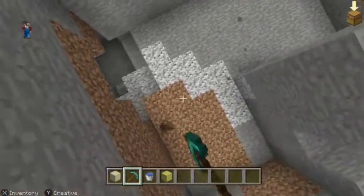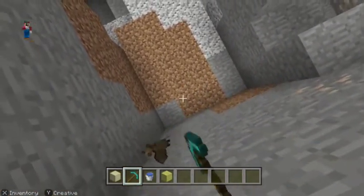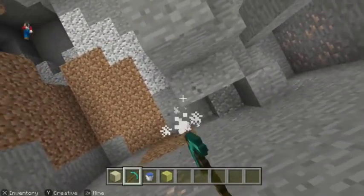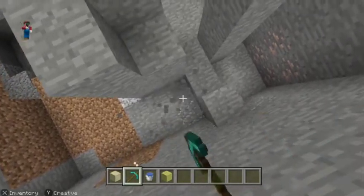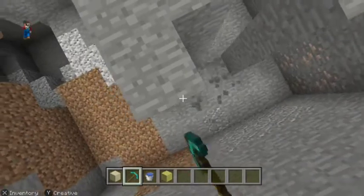Oh look, a bat. A bat friend. Killed bat — no, he's a friend. We won't kill the bat, he's a bat friend, cause he's a friend. Unless he's stupid enough to get in the way of the axe, which this one was. So yeah, we didn't mean to, but we did.